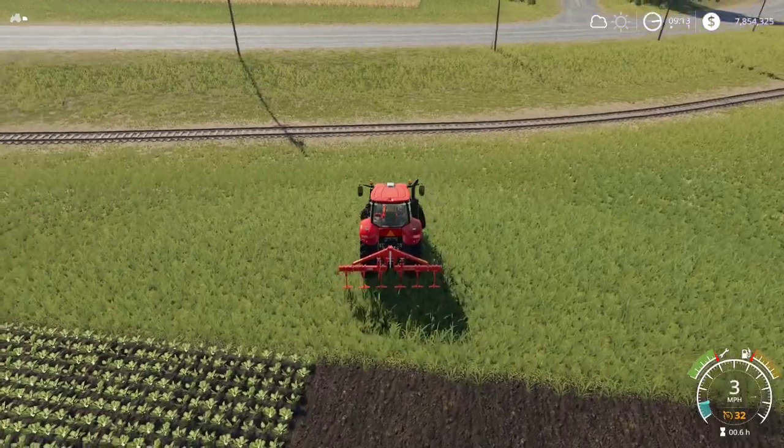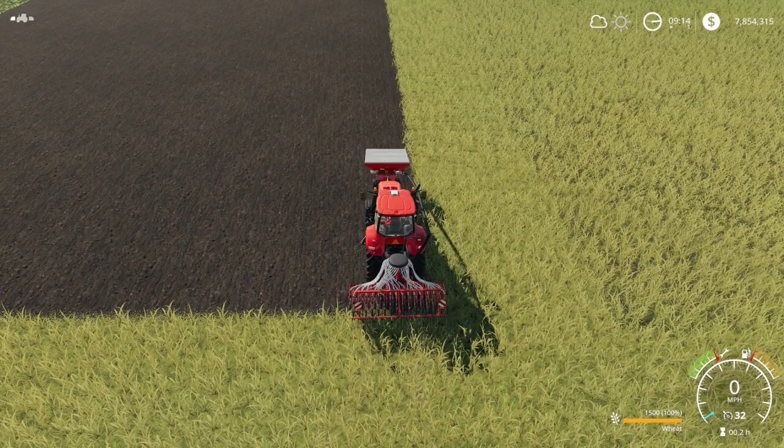Here we are with the seeder. I have wheat set right now. However, I'm going to do all five of the crops we talked about — wheat, barley, canola, soybeans, and oats. So I'm going to do wheat, then barley, then oats, and then canola and soybeans. I think I'll do maybe six rows each with this planter and leave a little gap in between each one. So I'm going to go ahead and hire a worker here to get him going.